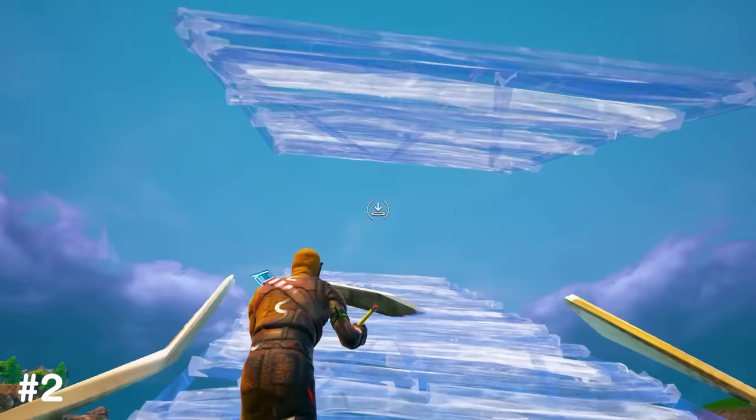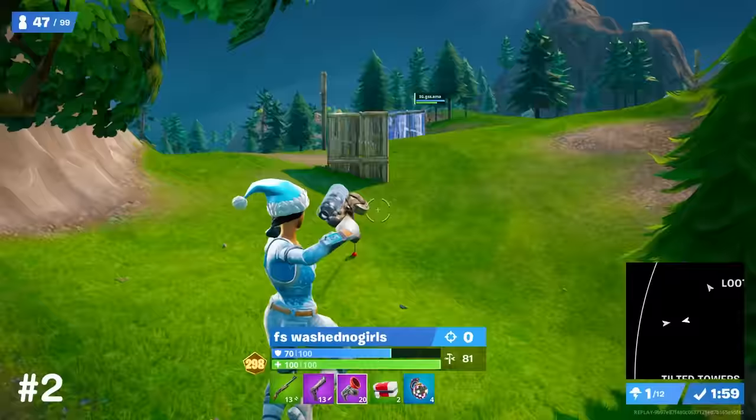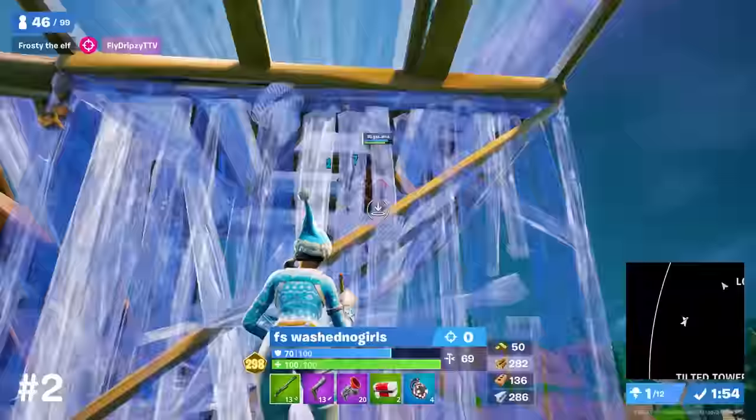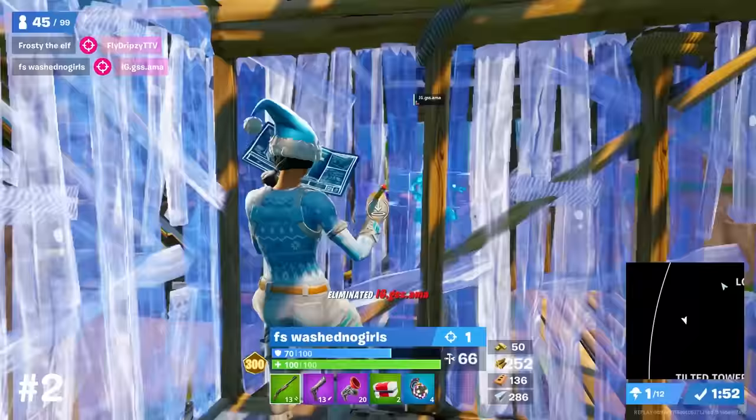From the opponent's POV, Jeff was in front of him at the other side of his wall, but when he looks up from editing his ramp, Jeff is completely gone. This relatively simple mechanic is easy to learn, and from there all Jeff has to do is edit and hit a max damage shot to finish the fight quickly.